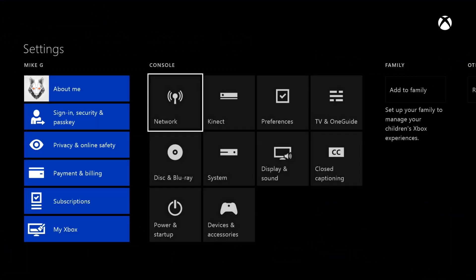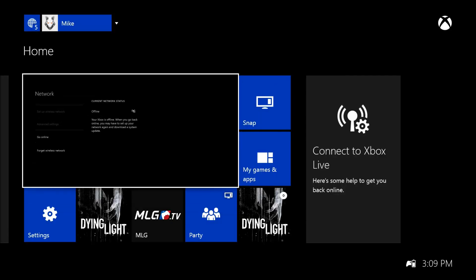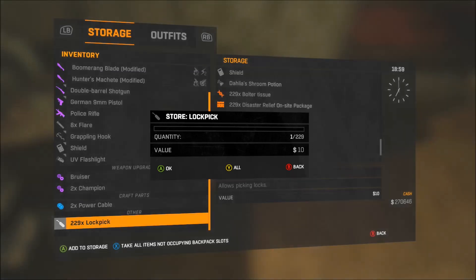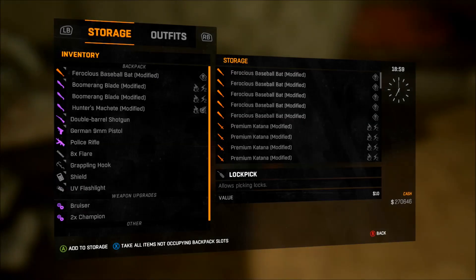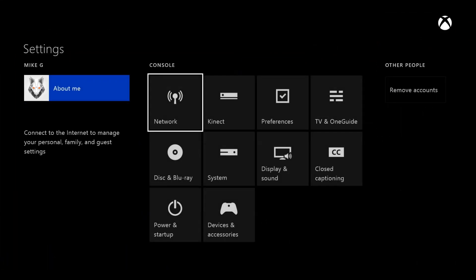If you want to glitch it out again and duplicate more, you just rinse and repeat — go back to your settings, go back online, and then do the same thing all over again. That's about it; it's pretty easy and pretty simple. You can watch me in the video.